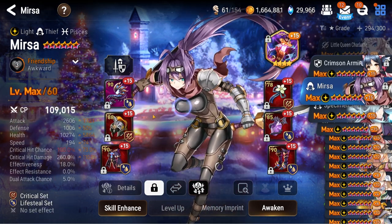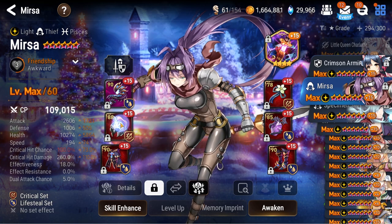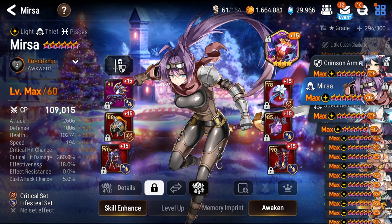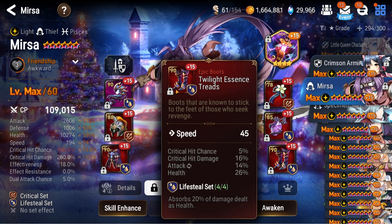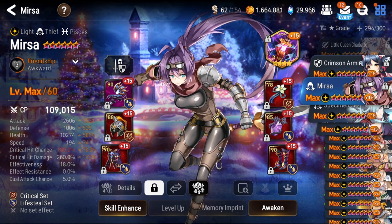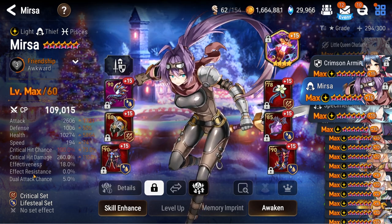Moving on, Mirsa — I did use her in the last advent event. She's on lifesteal with crit. She's an evasion unit, so basically don't build her and build Violet instead. She is a speed imprint though, which is kind of nice. If you're trying to be anti-cleave and speed contest, she's a nice failsafe because she has evasion, lifesteal, and a bit of damage. Unfortunately my Moonlight Dream Blade is only plus 15 because my plus 30 is on somebody else.